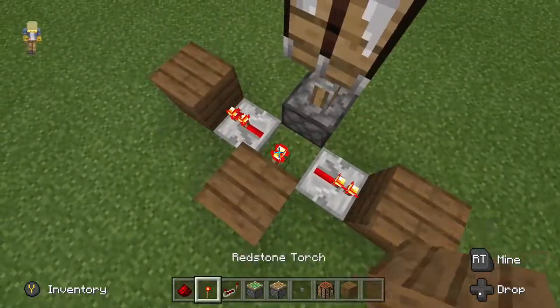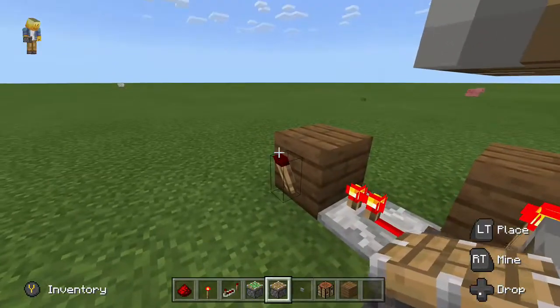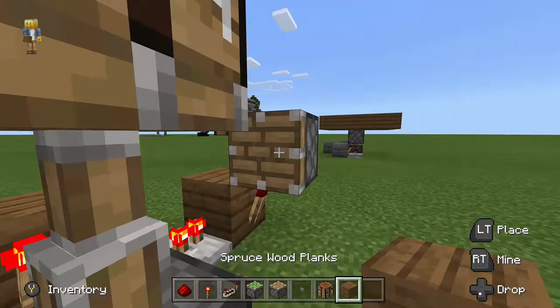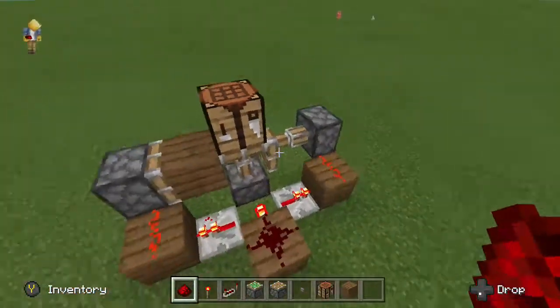After that we are going to place redstone torches on the face of both of these blocks, and we will place regular pistons on top of them facing towards our crafting bench. Next we will place a piece of our floor on one of the pistons, and link all three of the blocks up top with redstone.